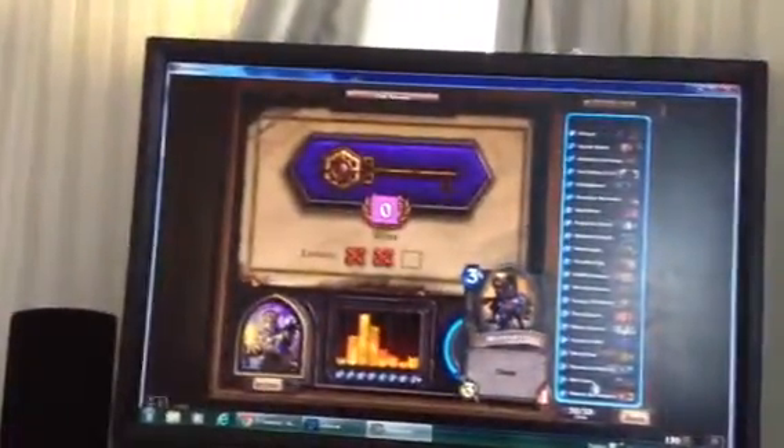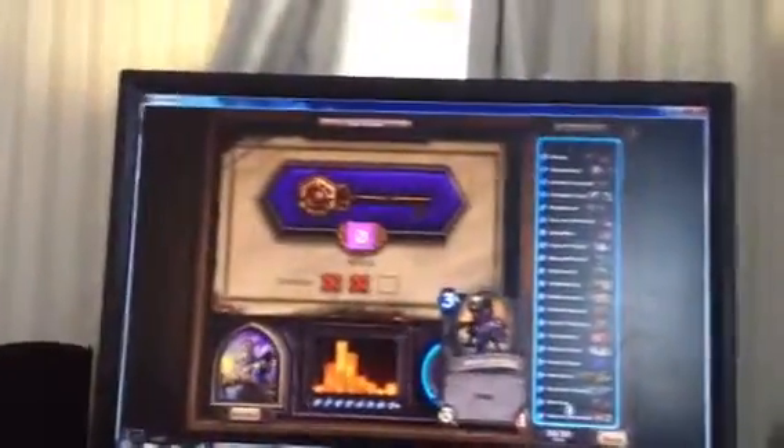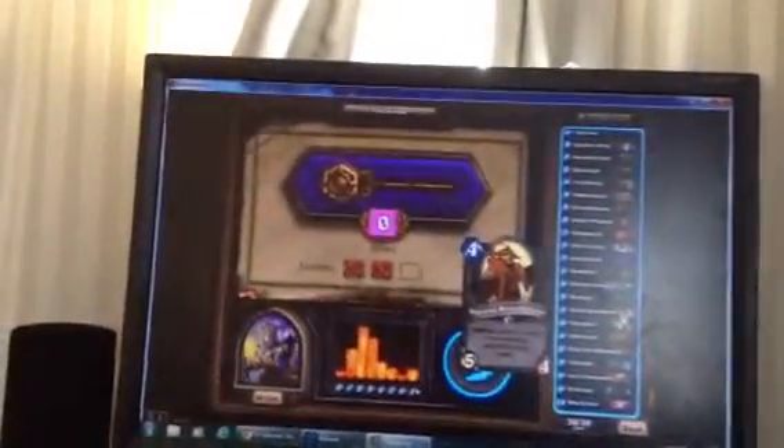Warbot — it has charge, and charge is where characters immediately get to attack when they're summoned, because this game has summoning sickness, unlike Magic: The Gathering. Size 4 — let's scroll down to the cost 4 cards. I use Ancient Brewmaster — battlecry, return a friendly minion from your battlefield to your hand. It's pretty good when you have a creature that's almost dead.